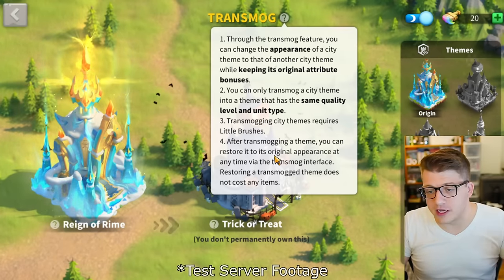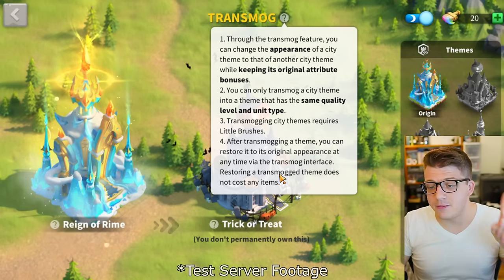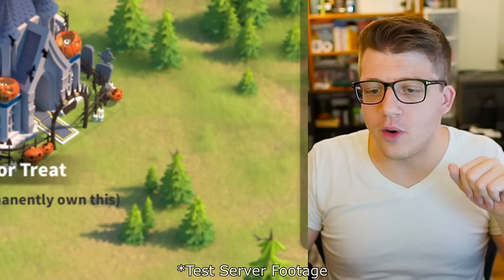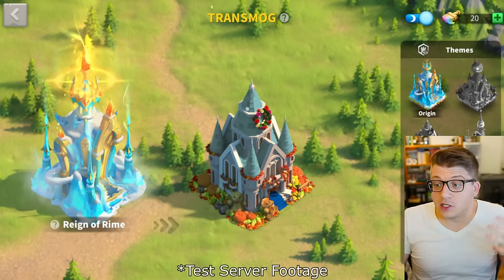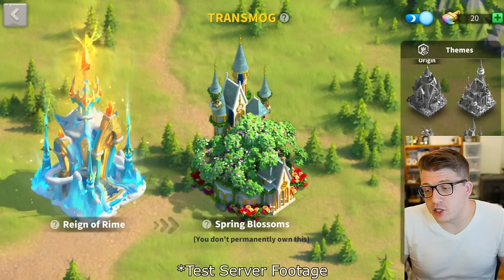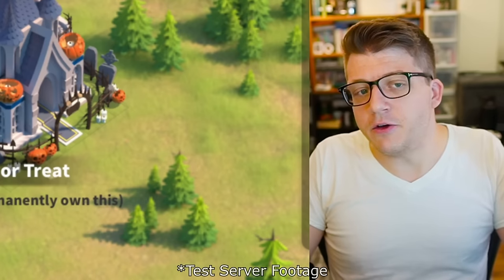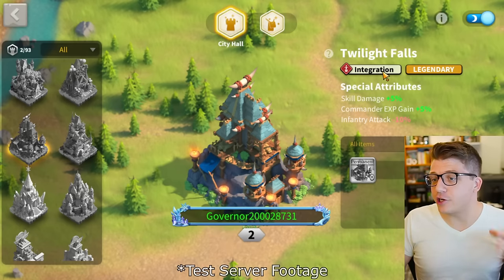Transmogging city themes requires Little Brushes — you can see them in the top right corner. I have 20 on this account. After transmogging, you can restore the original appearance at any time via the transmog interface, and restoring does not cost any items. I really like this feature — I collect a lot of city skins but rarely use most of them since you just find the best one and stick with it.